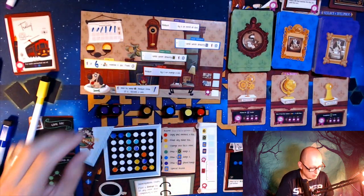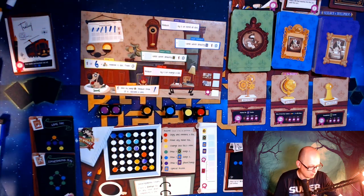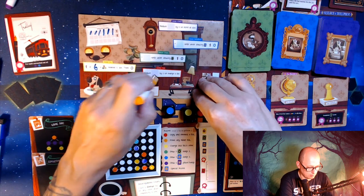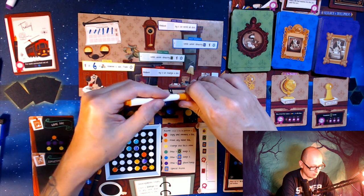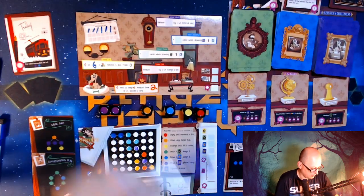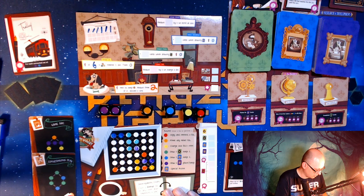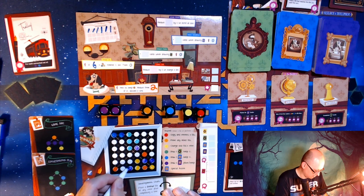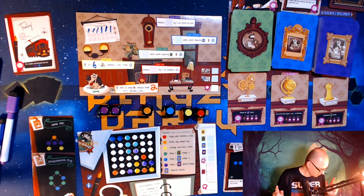Two purples — kind of what I need. I'll add the orange down there, hopefully I won't lose this card. This becomes a two. I'll place a purple here and throw the other purple down out of the way. I need to be putting purples by blues for points.